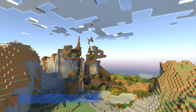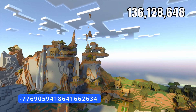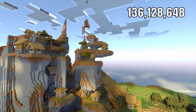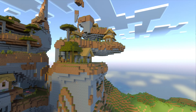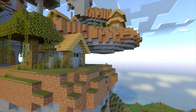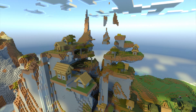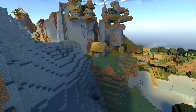Seed number six — we've got this amazing windswept village extending up the side of this mountain. A great place to explore with endless possibilities for fun and adventure. Perfect for casual building sessions, or maybe a more ambitious project — even castles and cities that move up the side of this very cool windswept mountain. One of my favorite seeds.